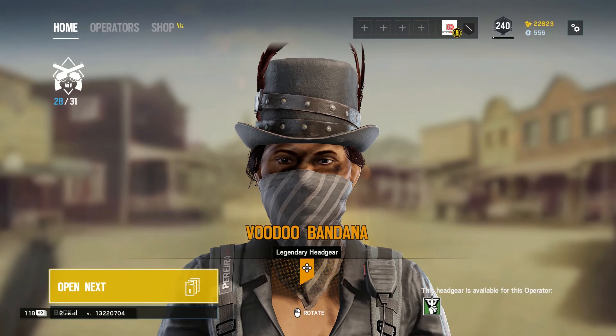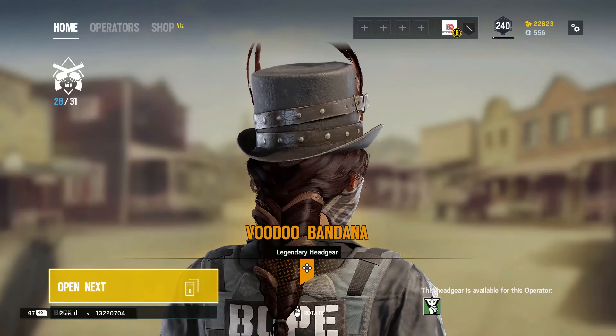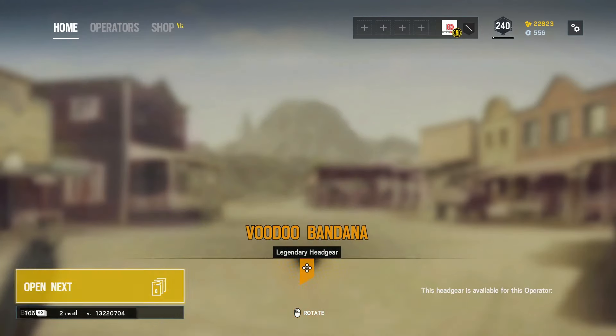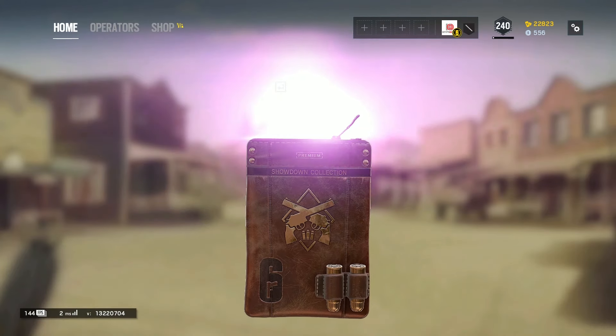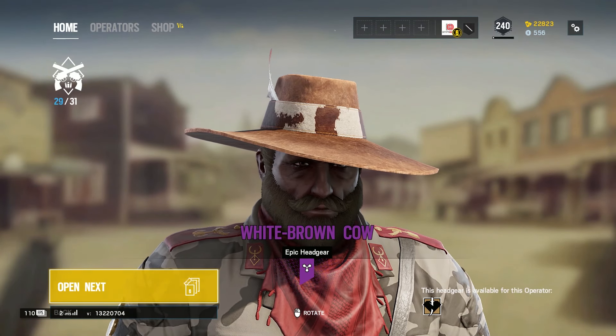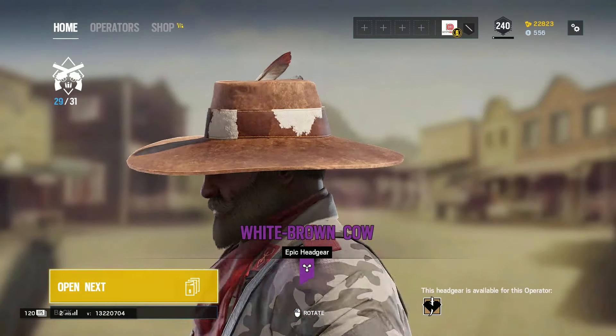Voodoo Bandana, ha ha ha! Hey, what was that? White brown cow — why, why did they do this?